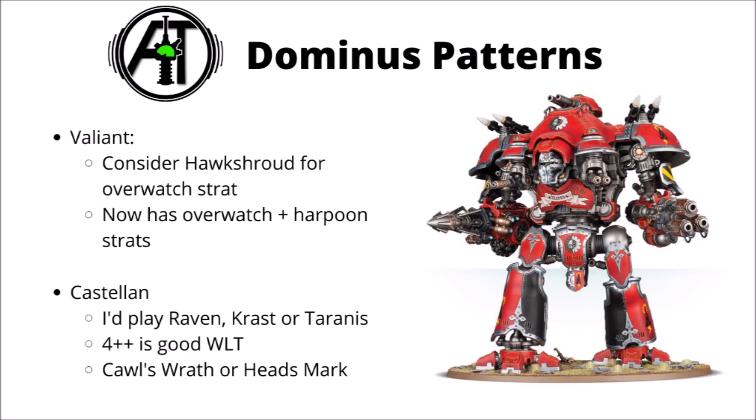In terms of the two Dominus Pattern knights — the Valiant and Castellan — at the moment I do think they're a little bit weaker than the other options. If I were to run the Valiant, I'd certainly consider using it as House Hawkshroud. Hawkshroud has a stratagem to allow it to overwatch for nearby friendly Imperial troops, and when you're doing that with that enormous conflagration cannon, you really are going to be toasting some heretics. Questor Imperialis also have access to Traitor's Pyre, the relic version of the conflagration cannon, which allows you to reroll wound rolls with the weapon — basically an auto-include on a Knight Valiant. It also has its own overwatch stratagem now, meaning you suffer a minus two to charge penalty if you try to charge it and it successfully fires overwatch. There's also an interesting stratagem for when it deals damage with its harpoons — it may be able to shock enemy units with D3 mortal wounds all around it. The main issue is that you have to play very aggressively with it, and it's a very high points cost model.